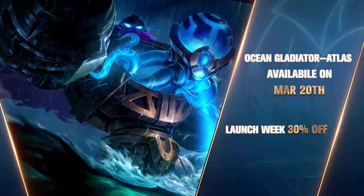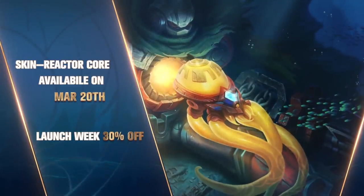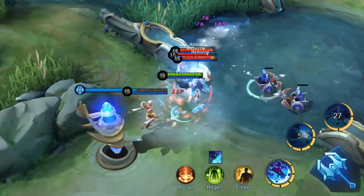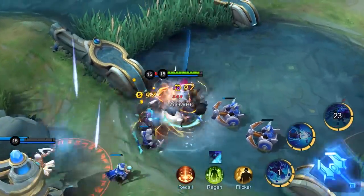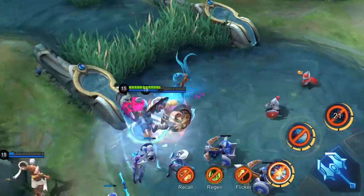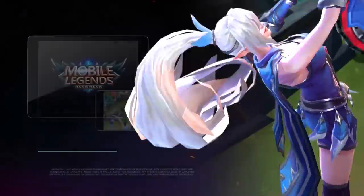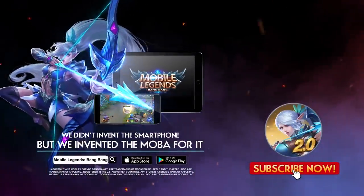Our new hero Atlas is arriving on the battlefield soon. You can purchase him by diamonds with a launch week 30% off. Want to know more about Atlas's gameplay and tips? Stay tuned for our upcoming Hero Academy and Road to Mythic episodes. Until next time, we'll be seeing you in the Land of Dawn. Download for free: Mobile Legends Bang Bang!